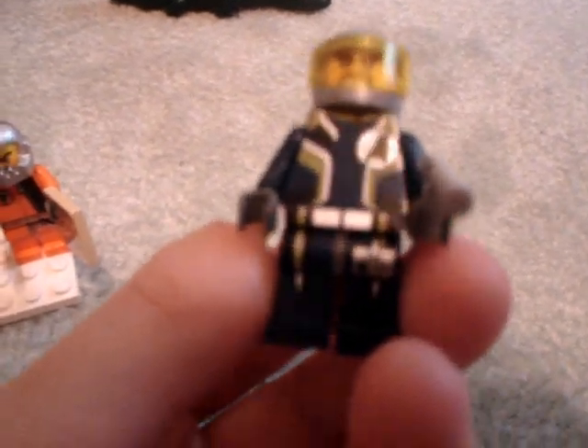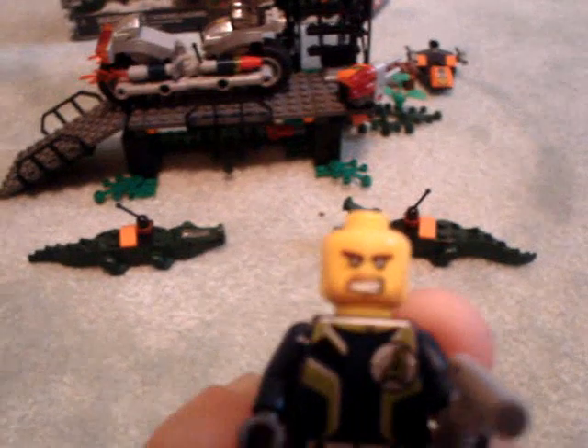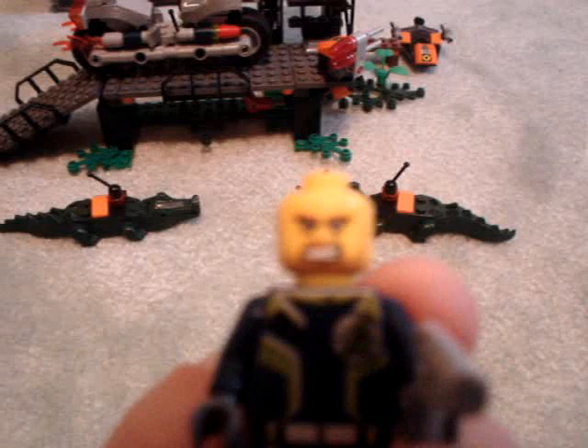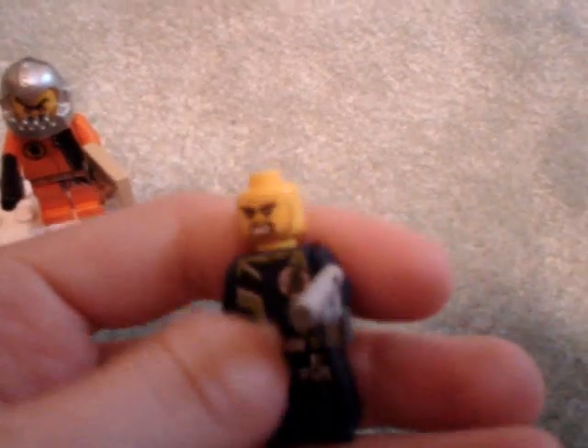Agent Charge comes with a regular agent's torso and legs — printed legs, printed torso, no printed back. He comes with a gray gun and a silverish helmet with a yellowish-green visor. His face has like brown stubble. He looks pretty serious and tough, and he's actually probably my favorite agent. He has a very cool face and he just looks like a tough guy.